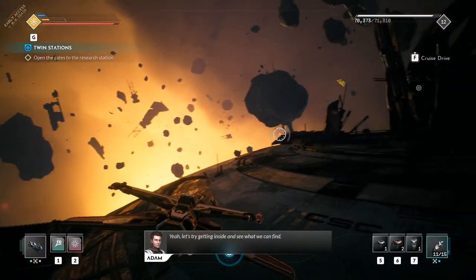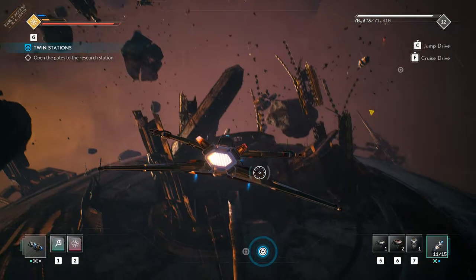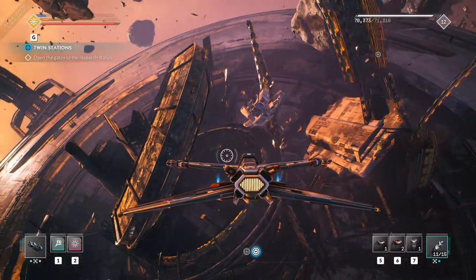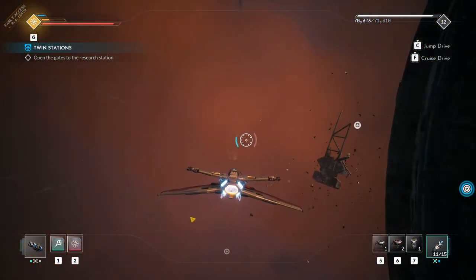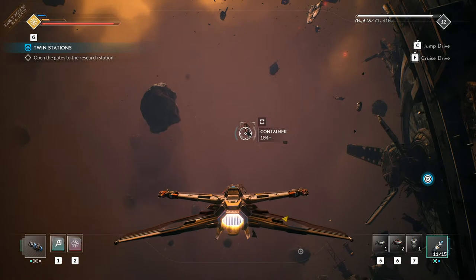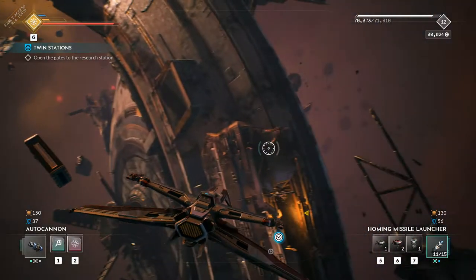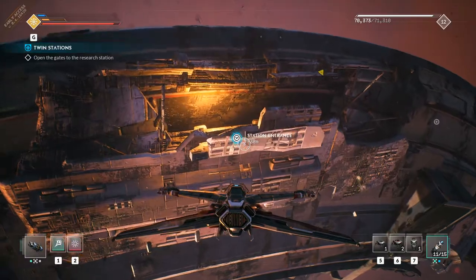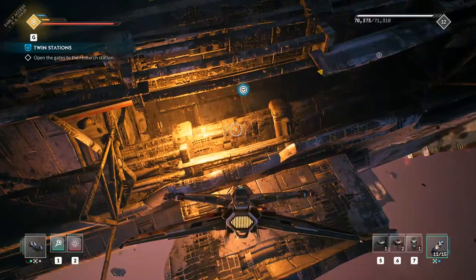Let's try getting inside and see what we can find. Let me look around real quick, make sure I'm not missing anything. Can't go down that way, there's nothing up that way. Just go ahead and head down to this area. Looks like we got a container down here as well, so we'll go ahead and see what's inside. Credits — we can always use credits. Fabulous. Let's go ahead and head over here to this blue indicator. Station entrance. Looks closed.